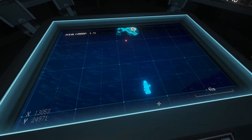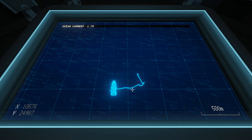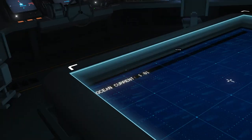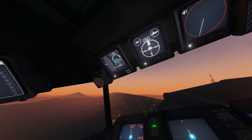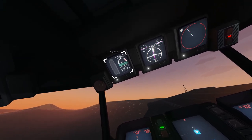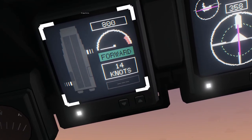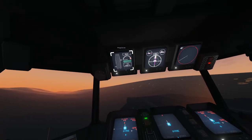We can see our ship is idle, pointing north, with no engines on, but the ship is moving sideways — we're being pushed by the current slowly sideways. That ocean current number there isn't hugely helpful, but if we go over here we can see we're actually being moved sideways at a speed of about 10 knots. It's useful to know that this speed here is speed over the ground, not through the water, and that might come in handy in a couple of minutes.